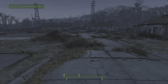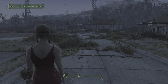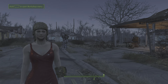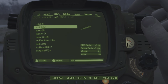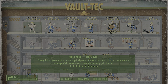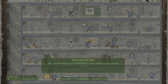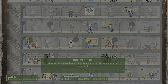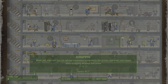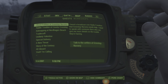Okay everyone, basically what you need for the Infinite Caps glitch: Cap Collector is a must — the more stars you have in there, the more you get back. Local Leader is down here somewhere, there it is — you need two stars on Local Leader.